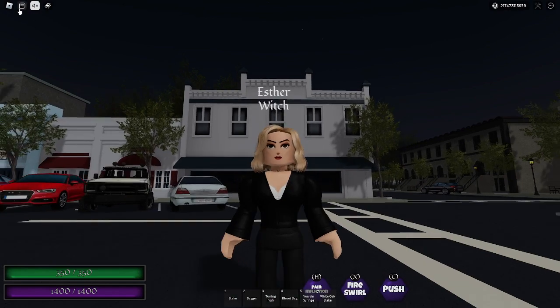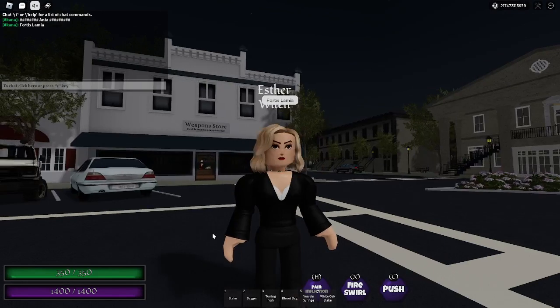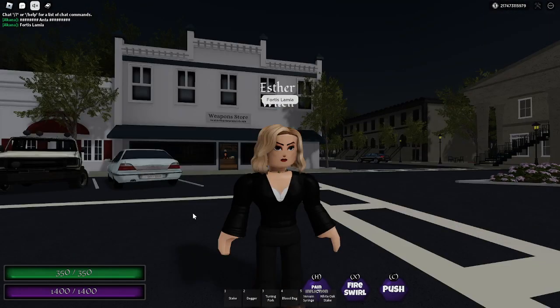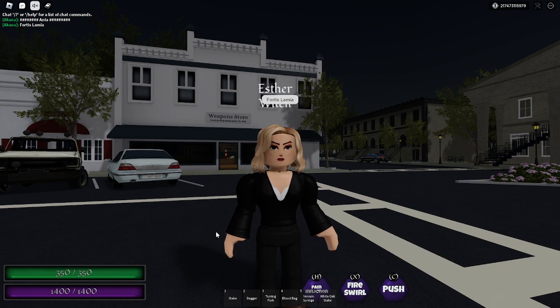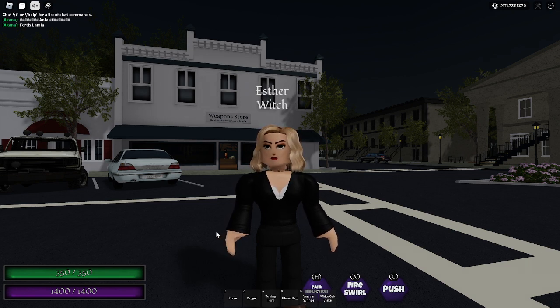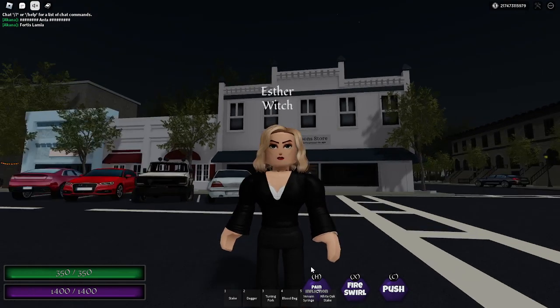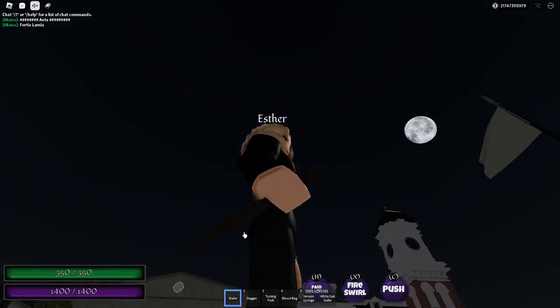There is an item I don't have access to: Fortislamia. When Esther uses Fortislamia on a player, she can give that player an original serum. Drinking this original serum — it will look like a bowl — will change the player's rank above their head from, let's say, Witch to Original. They will lose all their witch keybinds and get original vampire keybinds such as heart rip, head rip, blink, etc.